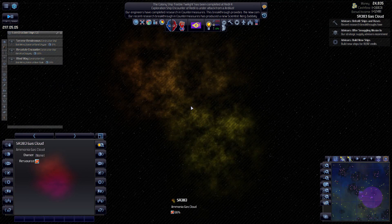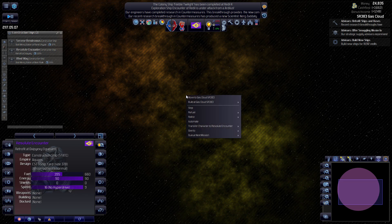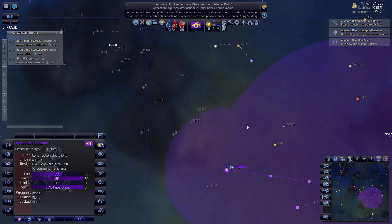This time I'm going to do this manually. So when you're done, I'm going to control right-click, queue up a gas mining station right there.